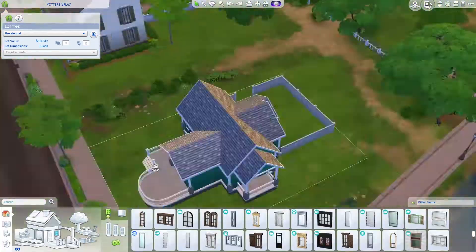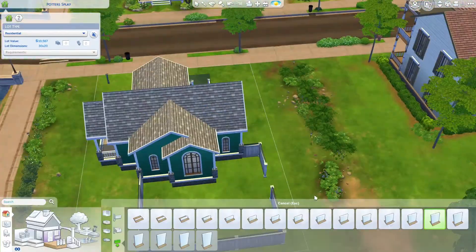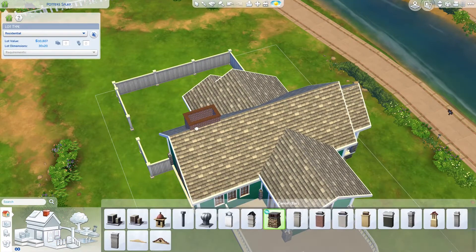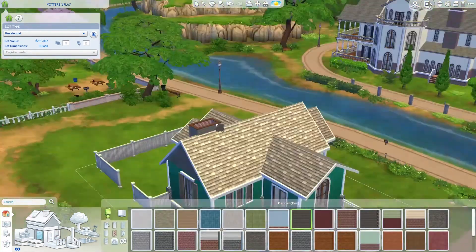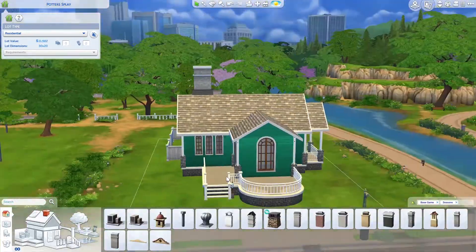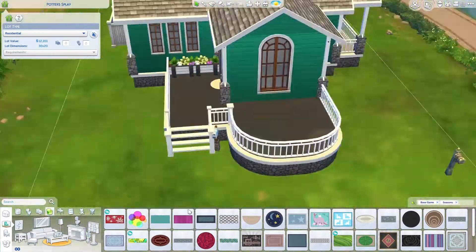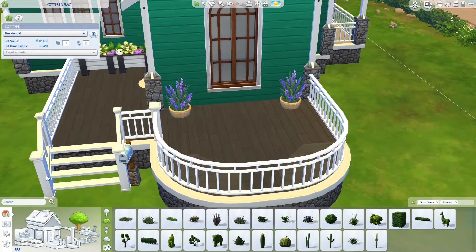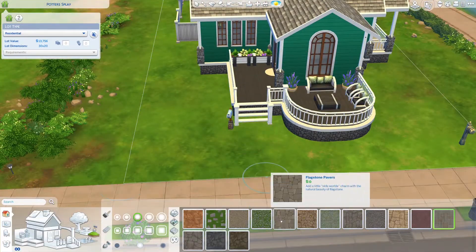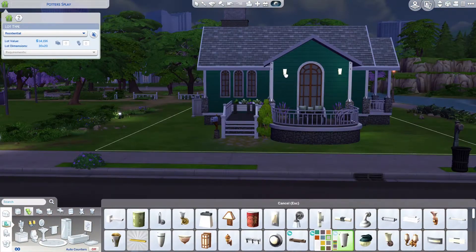This is supposed to be a limited pack build, so I only used Seasons and Nifty Knitting. At first I really wanted to make it a Seasons-only build, but I needed some poufy things, and some of the Nifty Knitting objects are very grandma-like — like the hanging planters and the rocking chairs. I really do like this front porch area, it's so cozy.